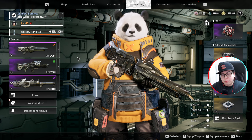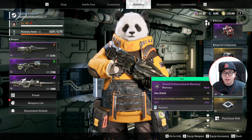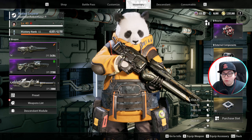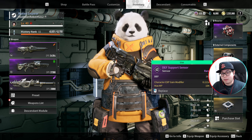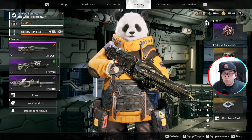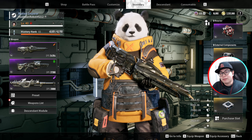For your external components, you're going to need components that have Defense in the substat. Go for Defense as much as possible. The more Defense you have, the more likely you are to survive. If you don't go for Defense, you are going to have a bad time. As you can see, it's a Defense Support Sensor right there. Defense for all your external components — stack as much as you can. After Defense, stack max shields, but Defense is your first priority.